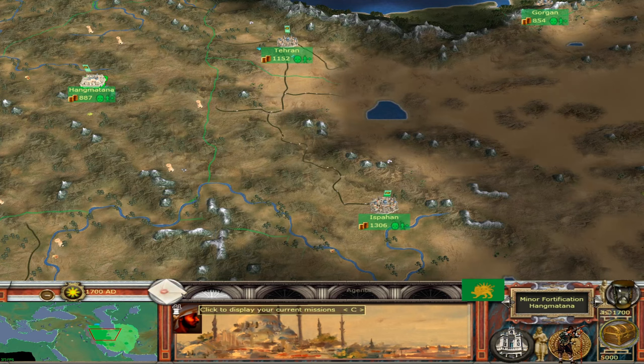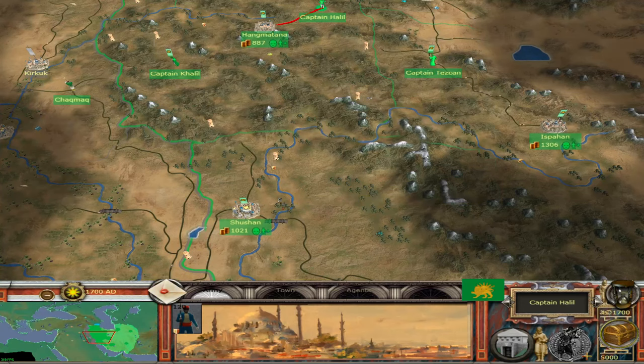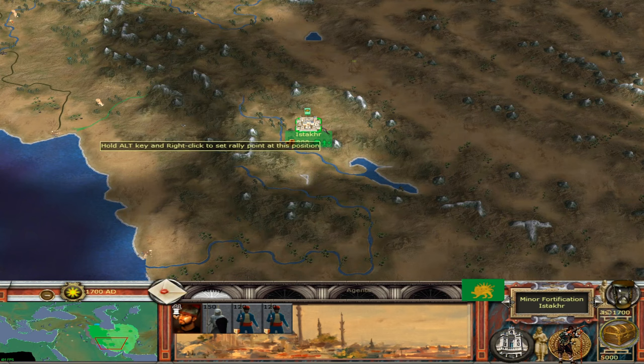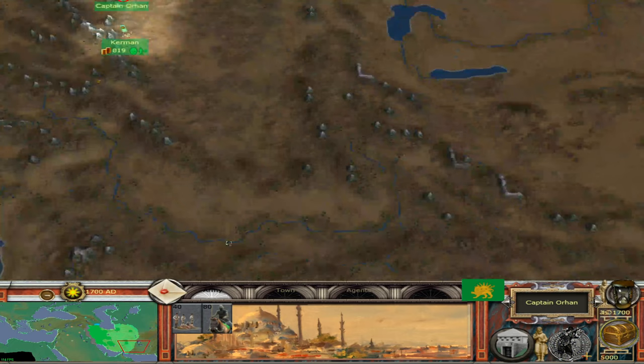We've got a good force over here and a decent road network. We definitely need a road network in this province. We need to find out what's out here — how close the Kazakh Khanate is and whether there are any rebel settlements so we can expand. There are three units there — it's only going to take three turns to get them over. We don't want to leave that artillery just sitting there though.